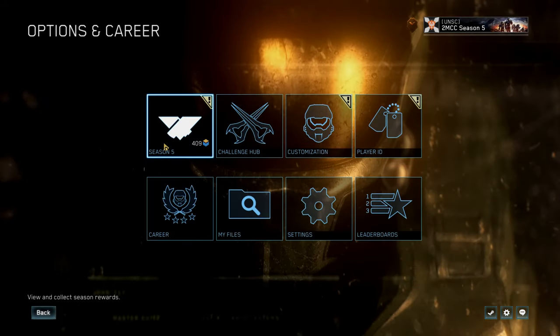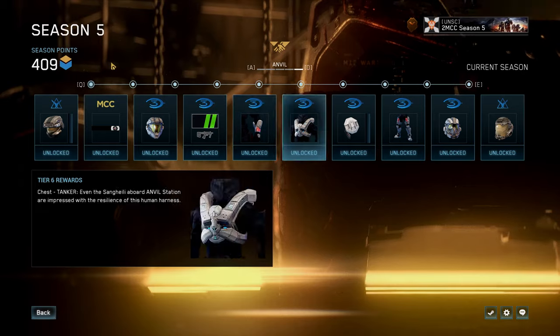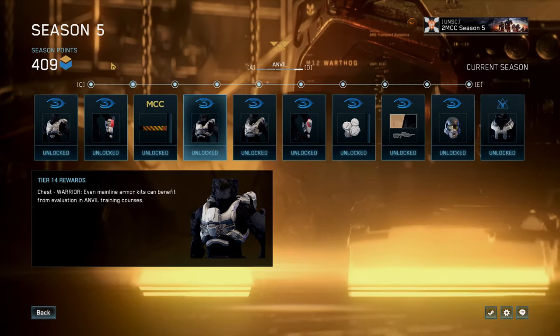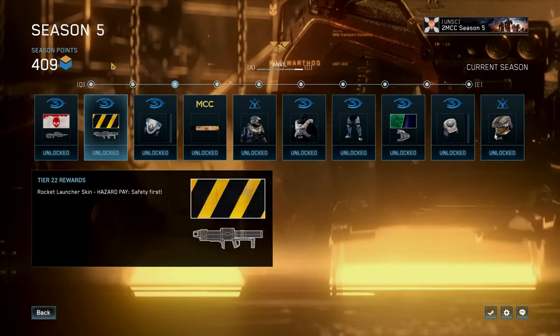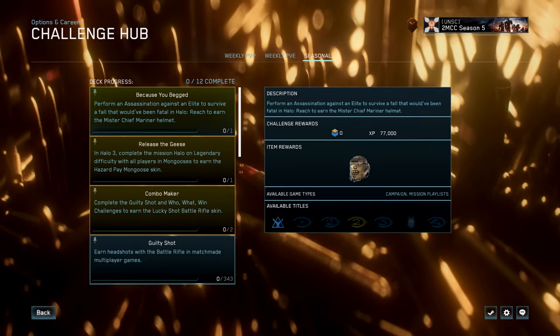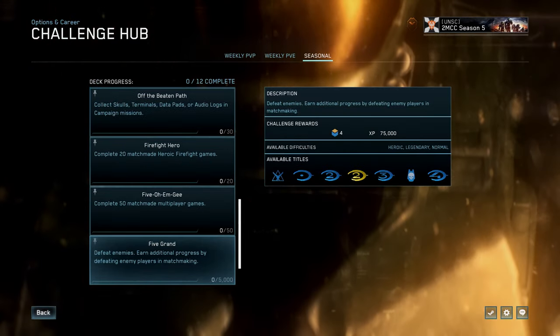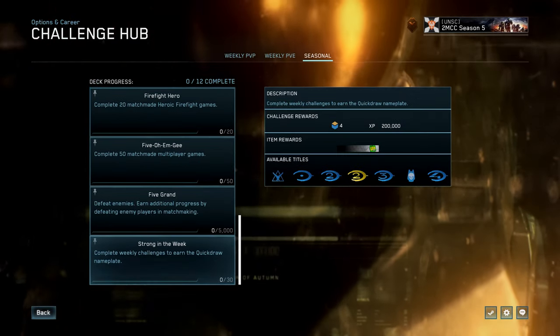Season 5, also known as Anvil, starts today and will be active for close to two months. Like previous seasons, you'll be able to unlock Season 5 rewards indefinitely. We also have a few items you can earn this season that come in the form of time-restricted Seasonal Challenges. To earn those, make sure you complete them before Season 5 comes to a close.